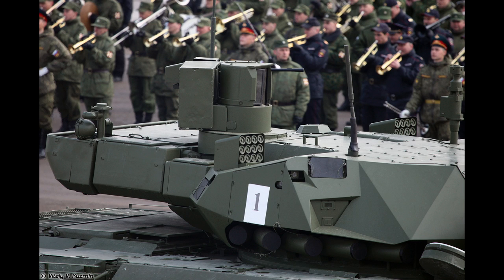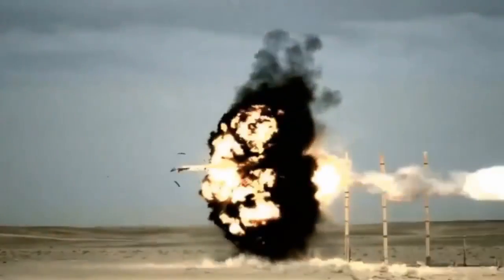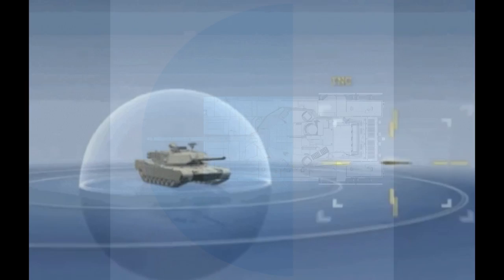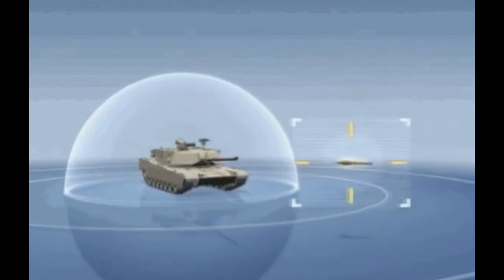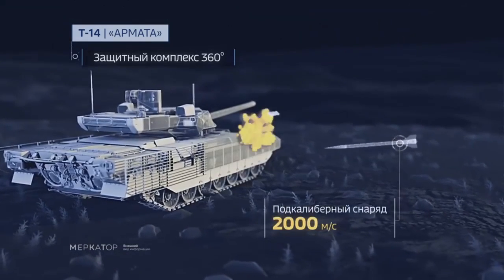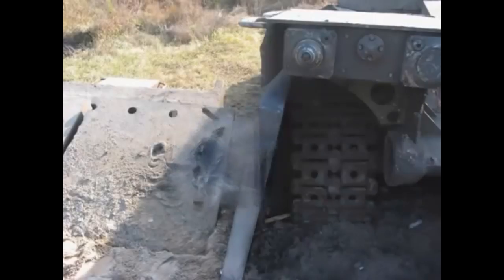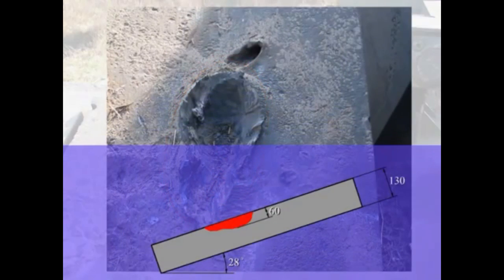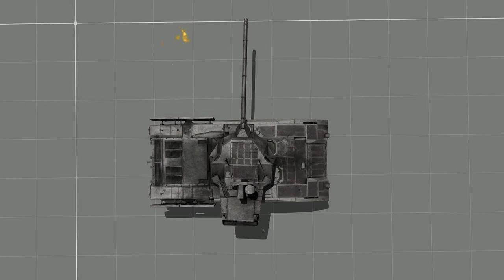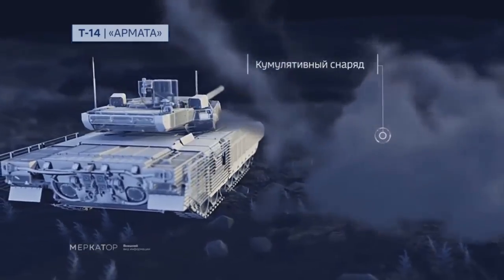The active protection system of the T-14 is composed of both hard kill and soft kill elements. Hard kill elements are meant to intercept incoming threats. There are several launch tubes located on the sides of the turret — five on each side — covering the frontal 180 degrees of the tank. Once a rocket is fired, it is detected by the system and an interceptor is launched, destroying the incoming rocket or missile. It has been mentioned that this system might be able to intercept APFSDS projectiles, which is not entirely impossible, but it would only degrade their penetration, not completely stop them. If a threat is launched outside the 180-degree area, the turret automatically turns to engage it. A further limitation is that since the launchers are on the turret sides pointing sideways, they cannot engage top-attack missiles.